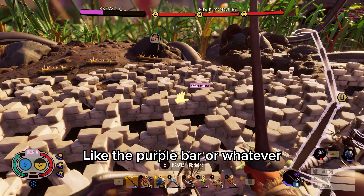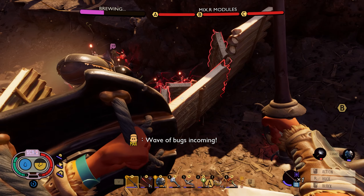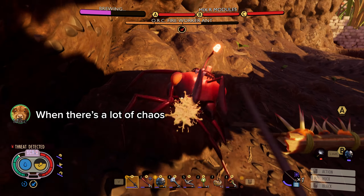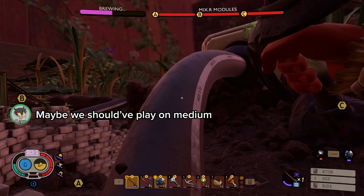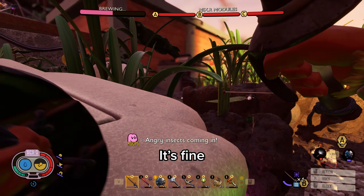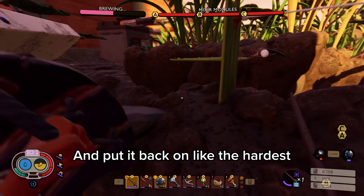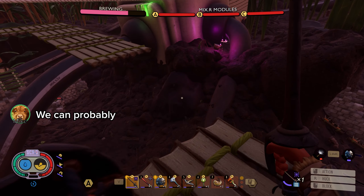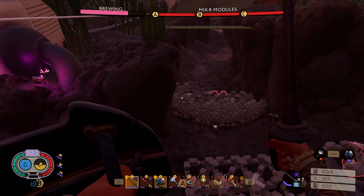The beetle still has a lot of health — like 30 bars. The purple bar, they do like no damage. It felt a lot faster though, there was a lot of chaos. You should have played on medium. Should we just save right after this and put it back on the hardest? Yeah, probably.